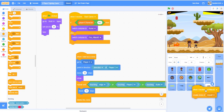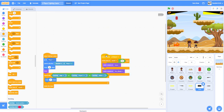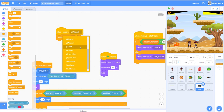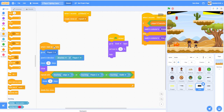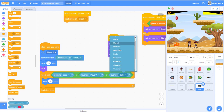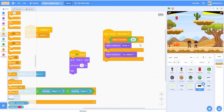Now we have all the code dragged in. We have to change some broadcasting and size. For the bullet, make the size 15 instead of size 30. When I receive 'p2 attack 2', create a clone of ourselves. Instead of player one, use player two and player two direction. Move 10 steps, show - all the same. Repeat until edge, and instead of player two it should be player one, and this should be kunai.